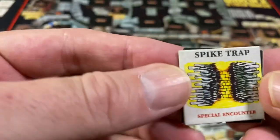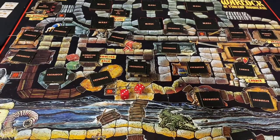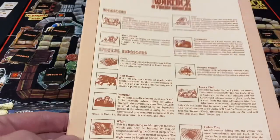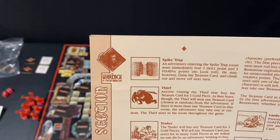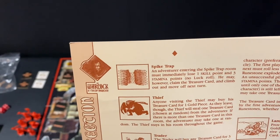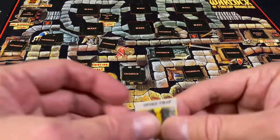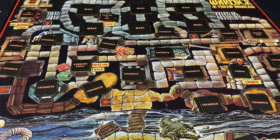So this is a map that shows the route through the maze. Sometimes you'll have spike traps, and some of these you have to look at the special encounter insert — similar to Dungeon Quest — where you're going to have special tiles with special rules. So you'll have to find the spike trap entry, which says: an adventurer entering the spike trap room must immediately lose one skill point and three stamina with no luck roll. He may, however, claim the treasure card and climb out and move off the next turn. So there are going to be special traps and circumstances like that, and if you survive the pit trap, you would get that treasure — which here would be a bowl of broth, adding two provisions. Provisions are little meals you can eat to help yourself heal.